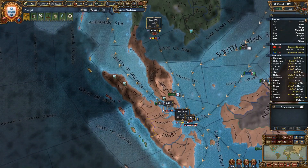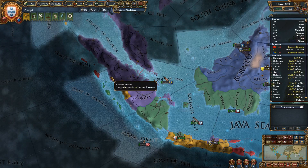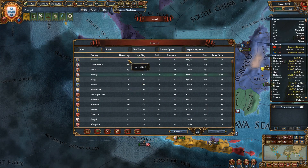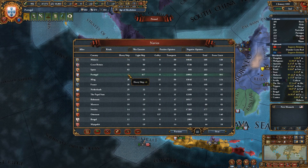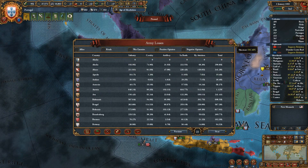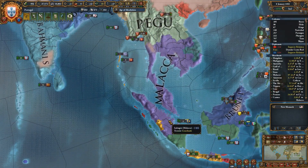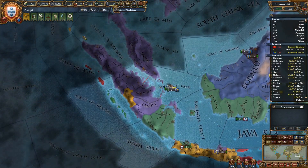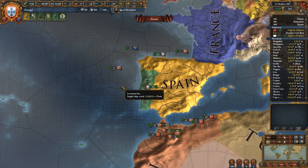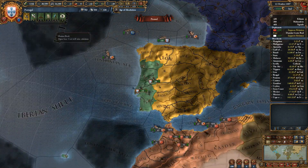We either need some centers of trade or a bigger fleet. Centers of trade is probably the better idea because that can give me another merchant. So we need to figure out a way to win against Malacca. Malacca is very strong with 74 heavy ships — it actually has the most heavies in the trial world. I've got 41, which is decent, but we cannot stand against those 71 heavies.